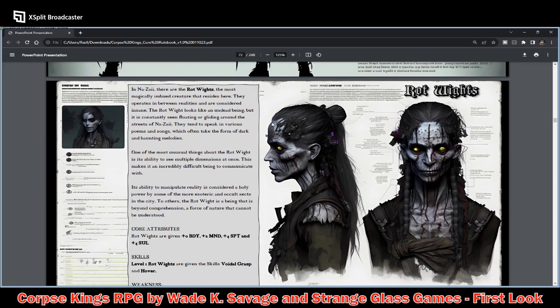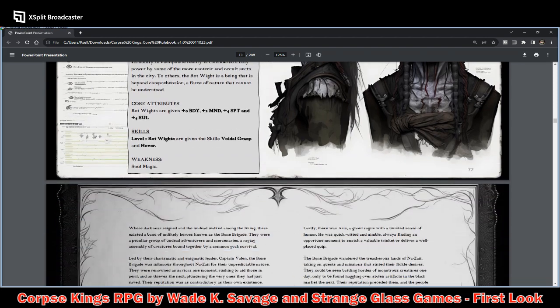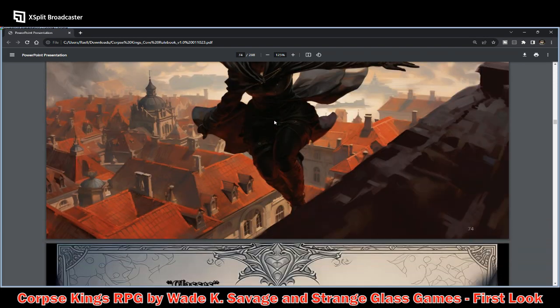Additional races include the Worm Chosen and the Rot Whites. Pretty cool looking stuff.